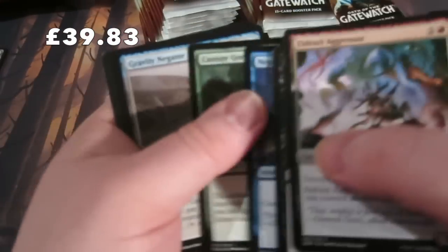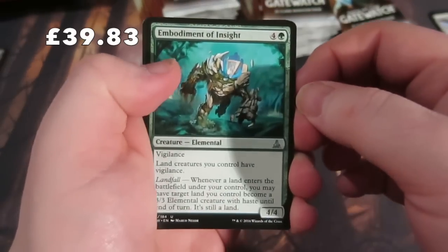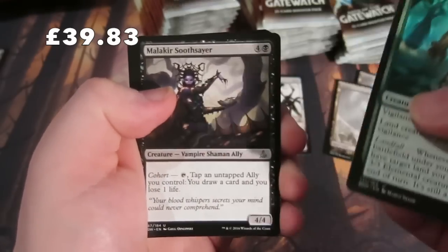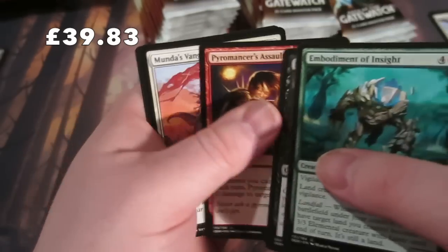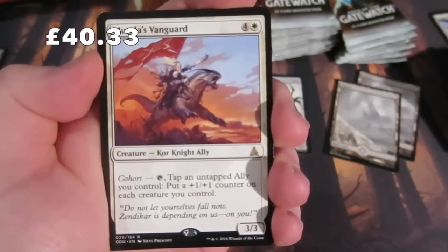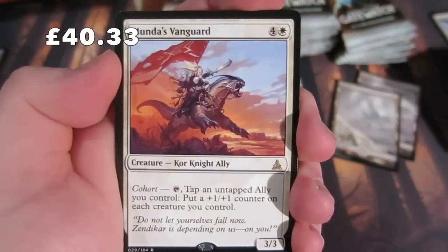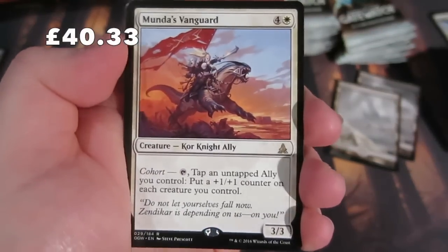Getting through these commons to the uncommons: Akoum's Vanguard - four and a white, seems expensive. It's a 3/3 Ally, and you get to tap an untapped Ally you control to put a +1/+1 counter on each creature you control. Quite expensive but it has a nice effect, which is what we like.